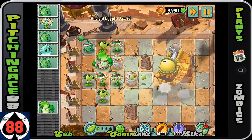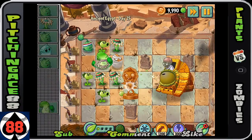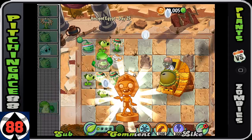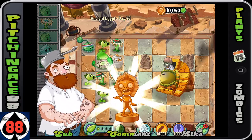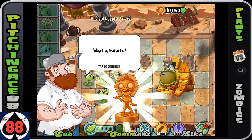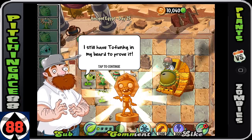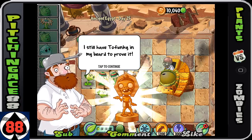And that's it guys - that is basically all she wrote. This is how you defeat Dr. Zomboss, at least in Ancient Egypt. Use those plant foods to hopefully do damage to him. If you can't, you can definitely use it on the zombies. Wait a minute - there was never any meat in that taco?